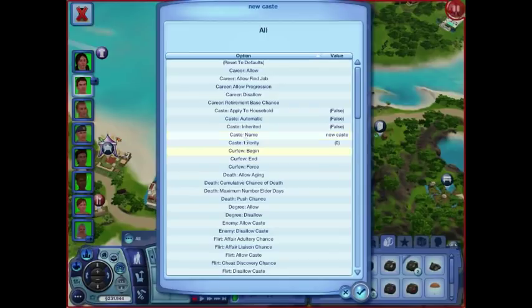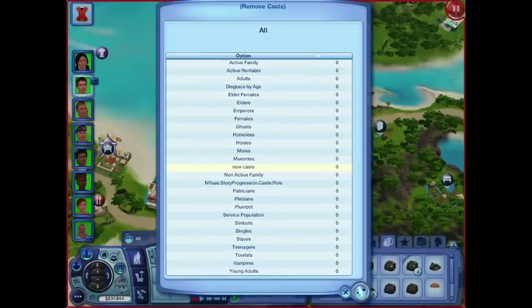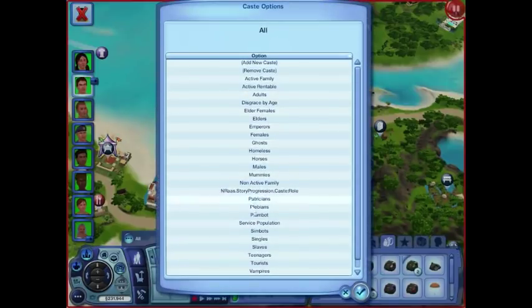It's super easy to remove also. Disgraced by age — I really have to look that one up. I'm going to remove that one. So new cast is gone already. Disgraced by age: teen, young adult, adult, and elder. So this eliminates — it doesn't look at children, toddlers, or babies. I don't think I created the cast. Allow celebrity disgrace — that's literally a whole cast designed to let people be disgraced as a celebrity.